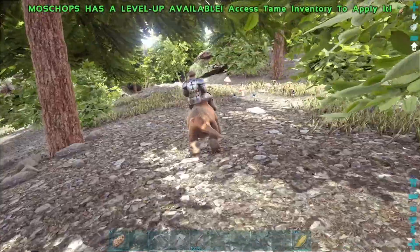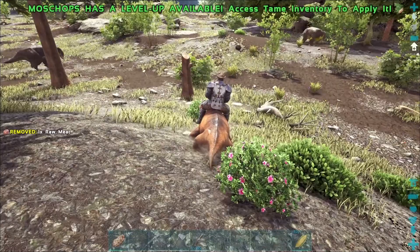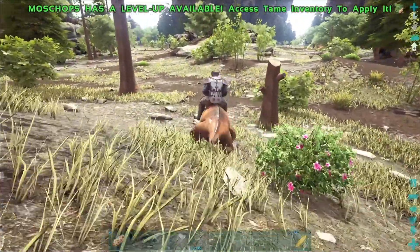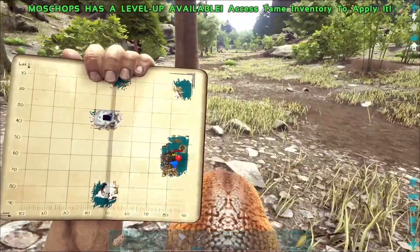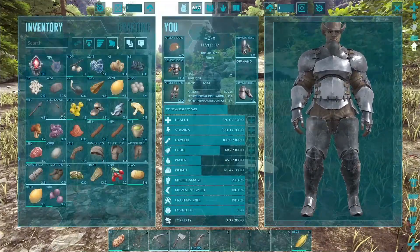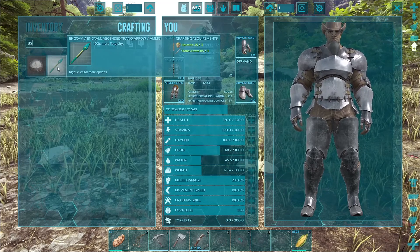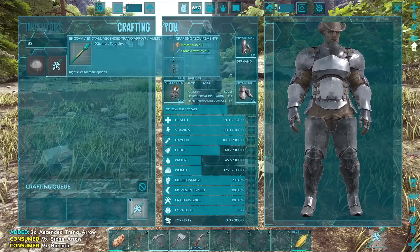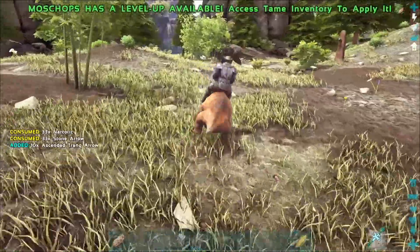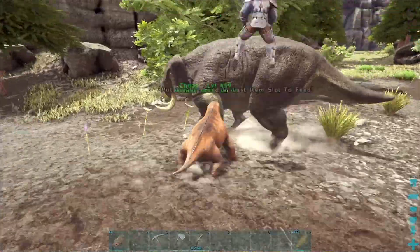Let me think about a few things. I checked the wiki page and it says they do like vegetables, so now I'm confused — unless vegetables are only for knockout taming, and passive you can only feed it berries. That's my assumption right now. I do have narcotics on me. This is another mod I use: Ascended Tranq Arrows — they're stronger and more potent than regular tranq arrows. Maybe those can help knock this thing out quicker.